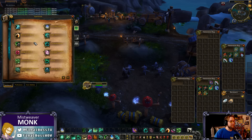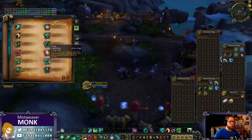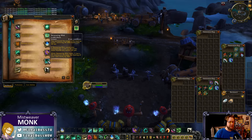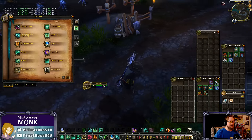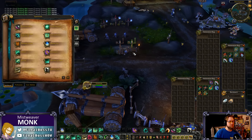Vivify is sort of like Uplift — it heals your target and the two nearest injured allies for a lot. It also synergizes with Renewing Mist: whenever Renewing Mist heals, it has a 4% chance to increase the healing of your next Vivify by 50%. So it's a back-and-forth of blanketing Renewing Mists properly, getting extra Vivify procs to burst-heal the tank or help blanket and heal the raid.